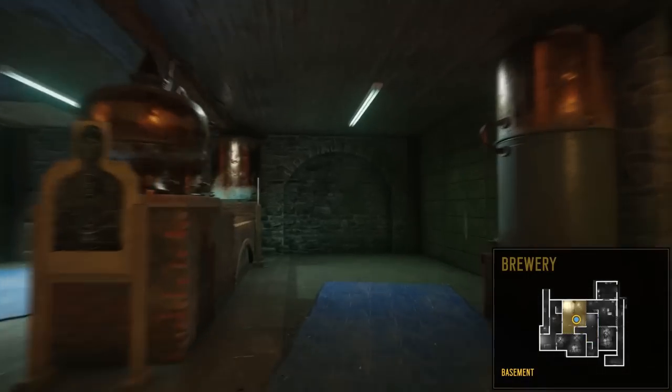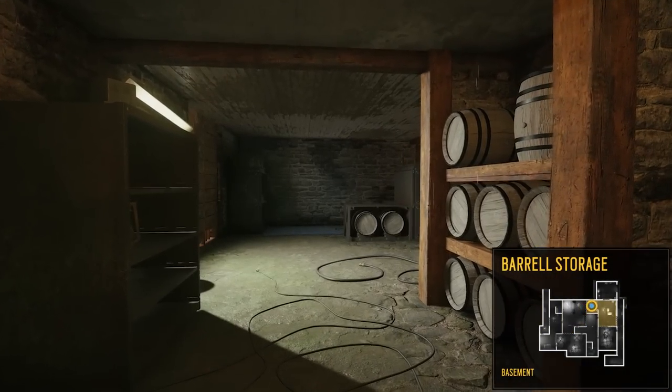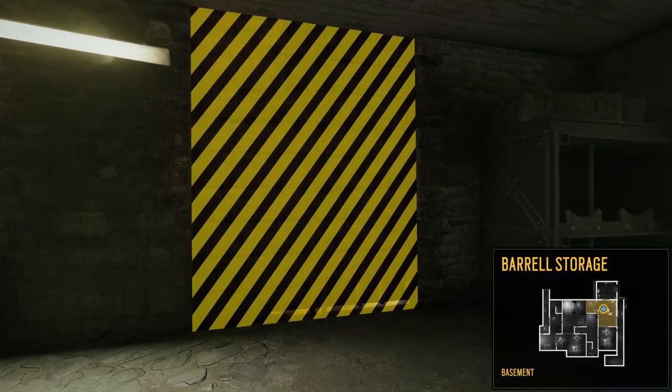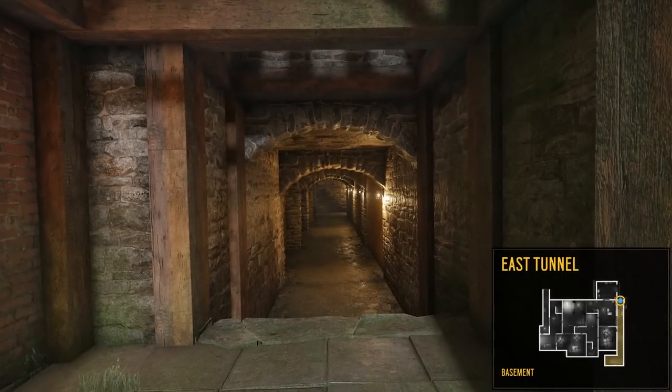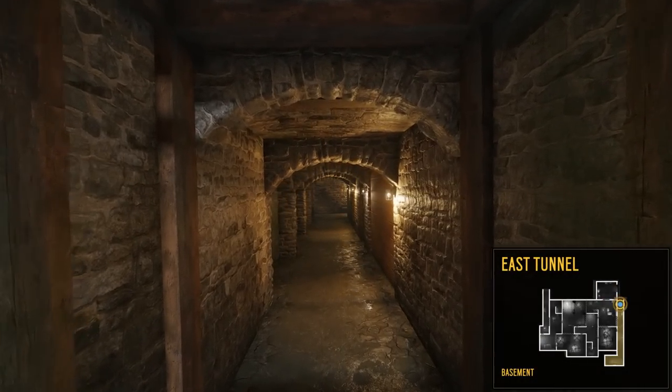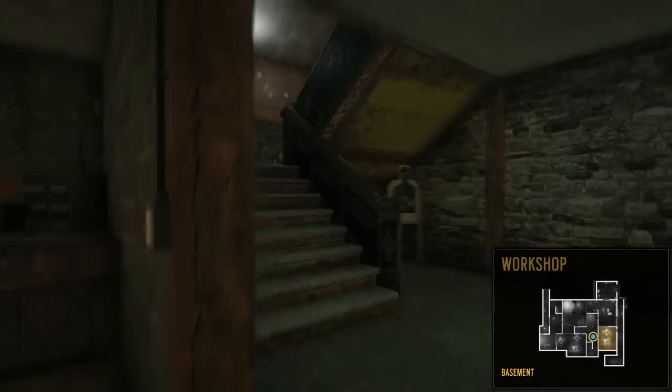Turning back, we can breach through the wall on our right to enter the barrel storage. We can breach through this wall and arrive outside. Moving to the right, we'll enter the east tunnel, which is an exterior area used by attackers. Coming back inside, we enter the workshop, then finish our tour back at the main stairs.